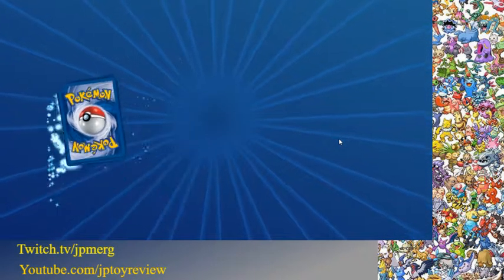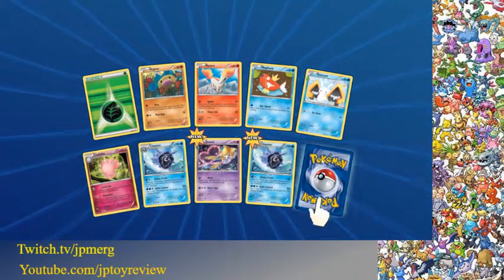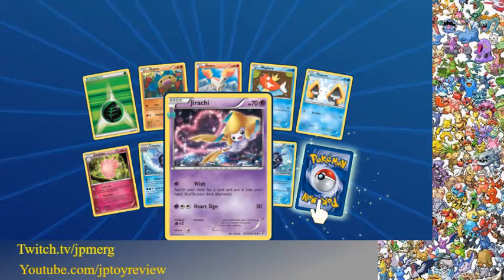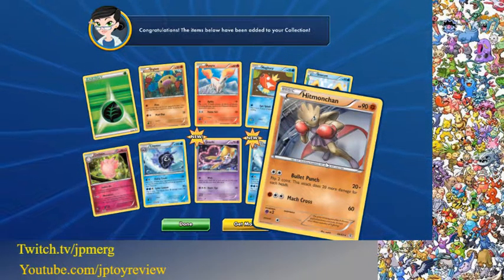Here we go — last pack, guys. We got Venusaur. Oh nice, Jirachi! And our last card's gonna be a Hitmonchan.